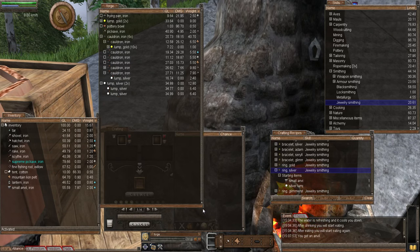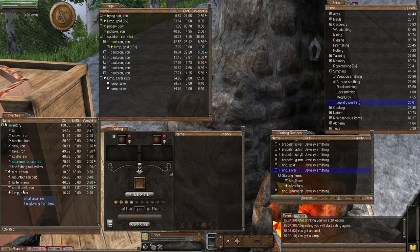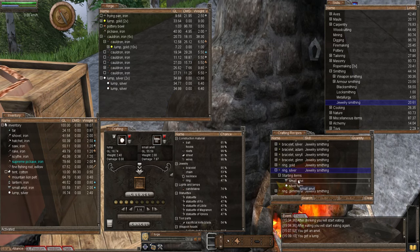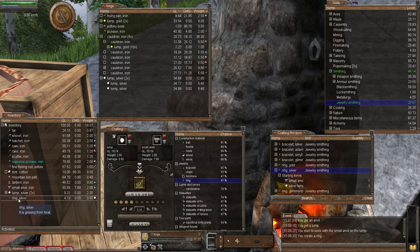I'll grab the silver lump — the lower quality one — and the anvil. Right-click on the silver ring and add it to the crafting window. Under jewelry I'll choose that, and we will create. There we are — we have a silver ring!